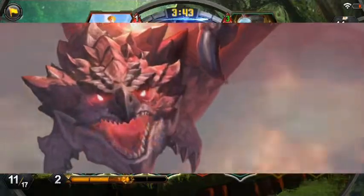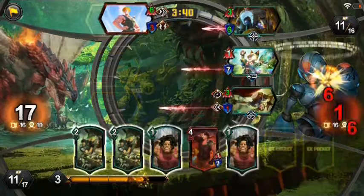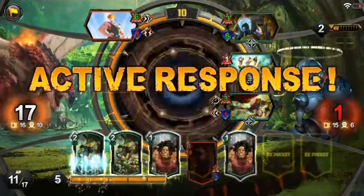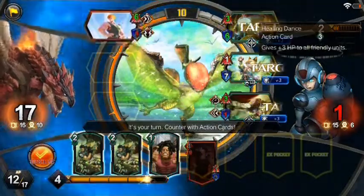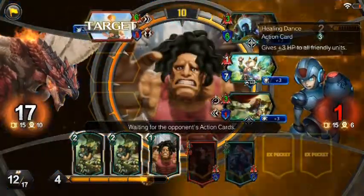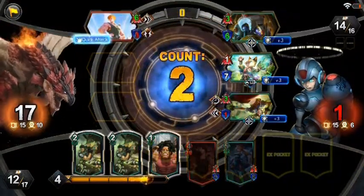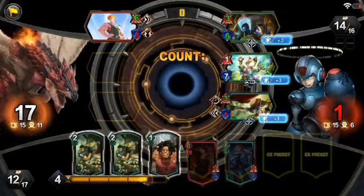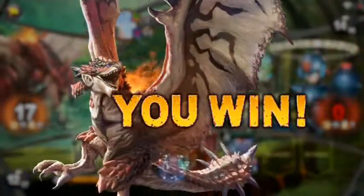You see it — 12 damage plus quick attack. It doesn't matter what they do with green decks because they have a really high rate of loss versus this type of deck. So when you face Chun-Li or Mega Man it's almost 90% that you will win this fight — it's not a big deal.